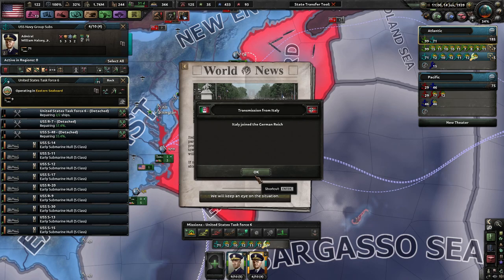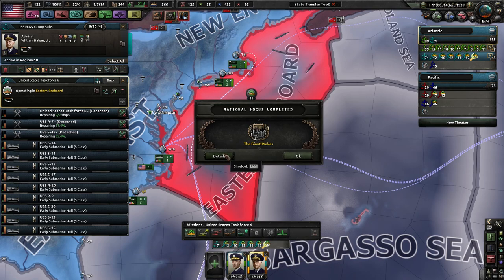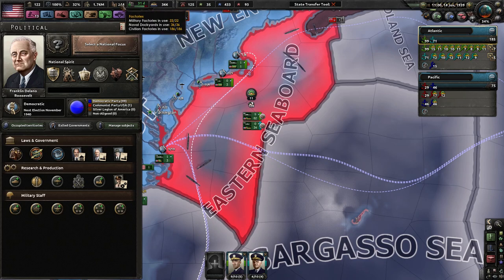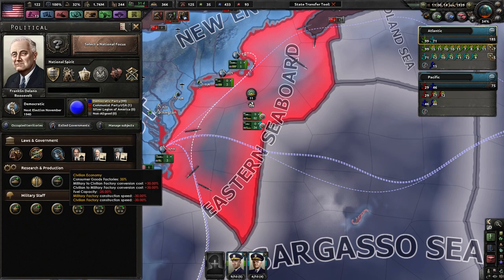Italy joins the German Reich — it sounds like a personal union from Europa Universalis 4. Giant Awakes, okay. So now we're on civilian economy. We can produce factories so much faster, hopefully.